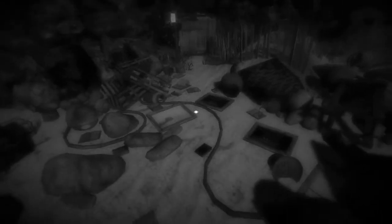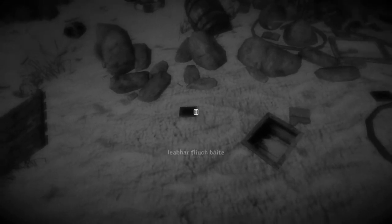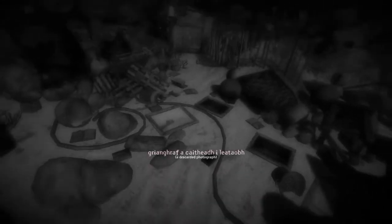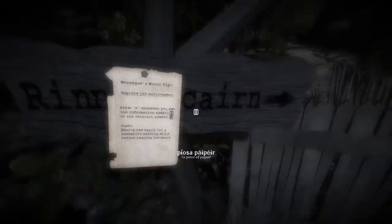Oh I can look around — can I move? He's so slow, all wibbly wobbly. Can we click on this? A rain-drenched book. I discard a photograph. Is there anything here that we need? Oh there's a paper there, it's shining — these things are red. I think the color's coming back finally. Explore the environment — press E whenever you see the information symbol or the interact symbol. Task: search the beach for a makeshift walking stick before leaving the beach.